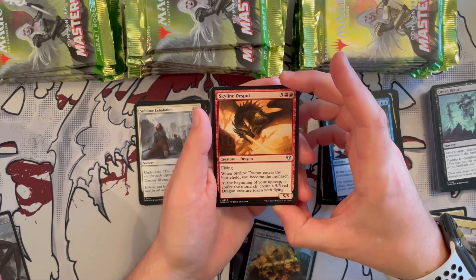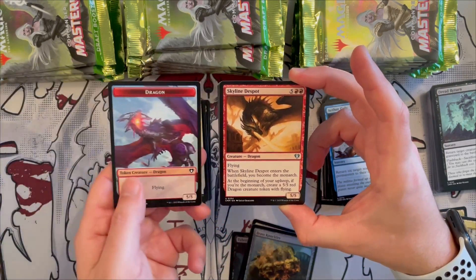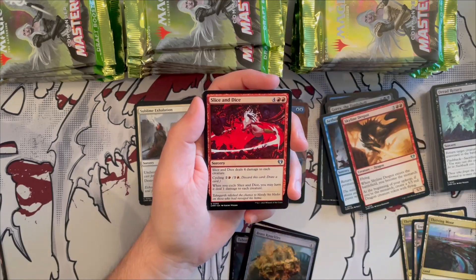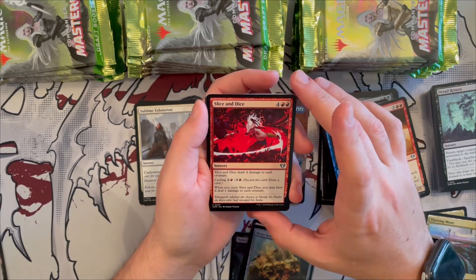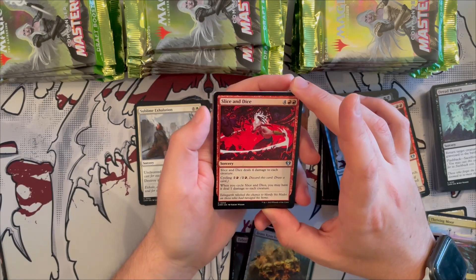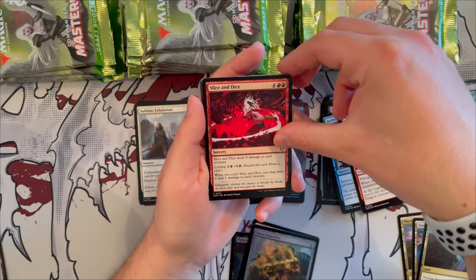Skyline Despot is a 5/5 dragon — when it enters you become the monarch, and at the beginning of your upkeep if you're the monarch you create a 5/5 dragon creature token with flying. You get dragons! Slice and Dice costs six and deals four damage to each creature — great board wipe for smaller creatures. It also cycles, and when cycled it deals one damage to each creature, which is still useful against small token decks.